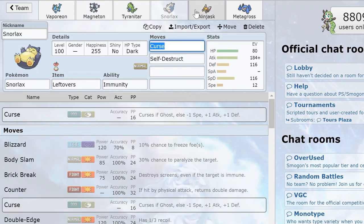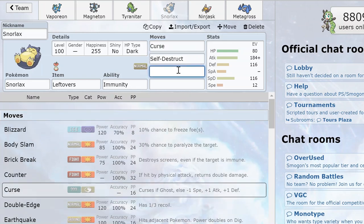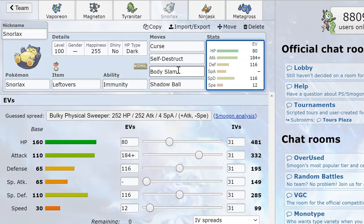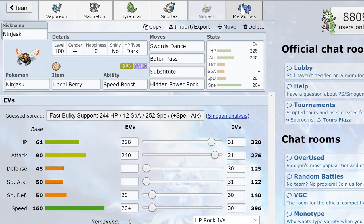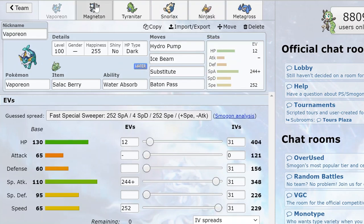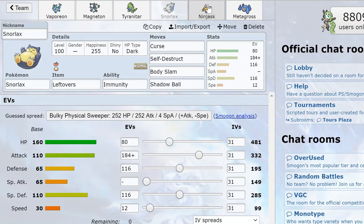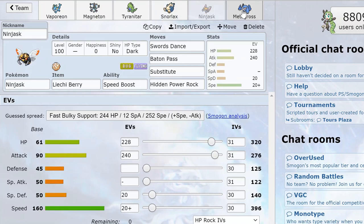For Snorlax, Curse and Self-Destruct are the most important moves. I used Body Slam and Shadow Ball — Shadow Ball because I need to hit Gengar. Earthquake would effectively go over Body Slam, but again, you want to make sure you are completely removing raw Tyranitar, not just chipping it, because that would still stop Ninjask from sweeping. So this is the team, and next I'll show you some ladder games where Ninjask and Metagross basically sweep.